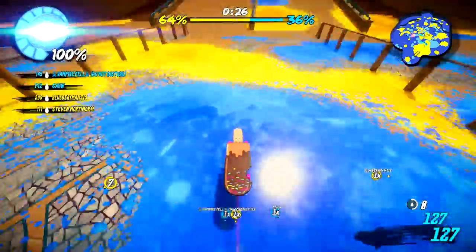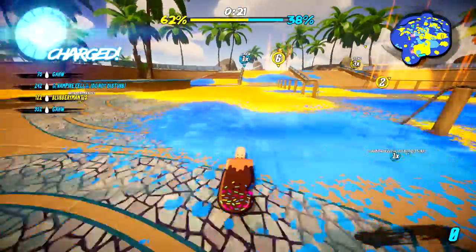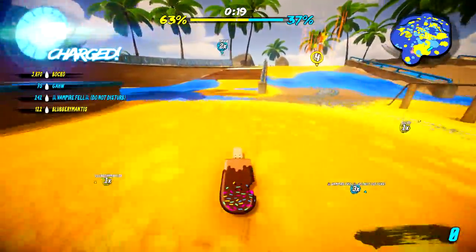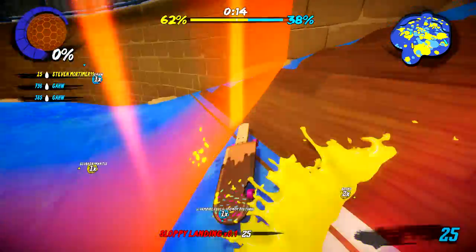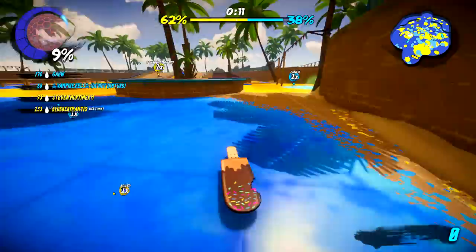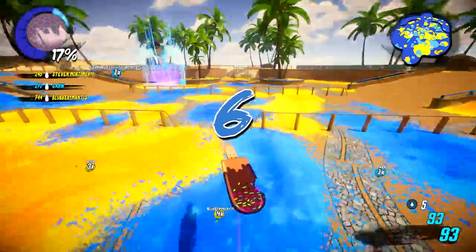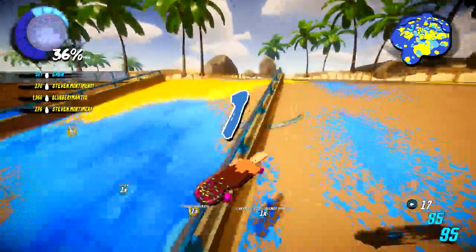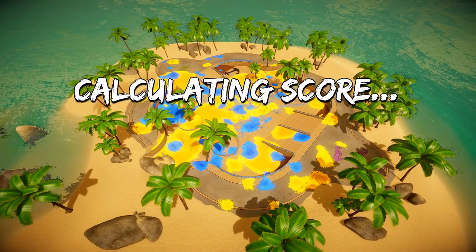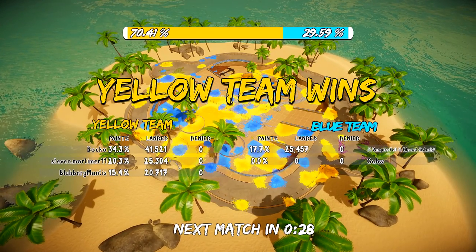Alright, let's spread this paint and get rid of this blue. We're yellow this time, which is good. Let's try to eliminate some more of those blue guys. There's a lot of yellow paint on that map. Let's get some last things in — oh, we've done it, totally. Look at that. We're getting it, I'm understanding it now.